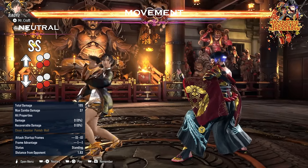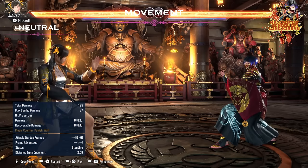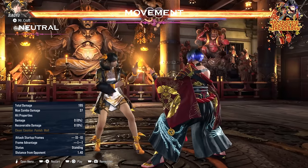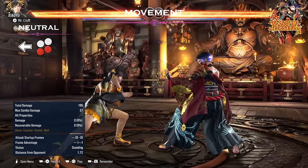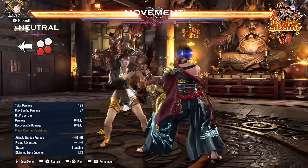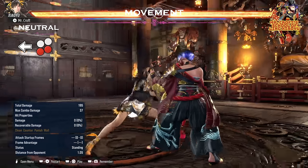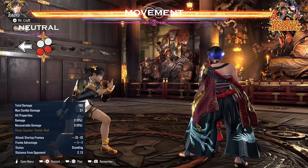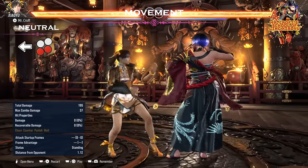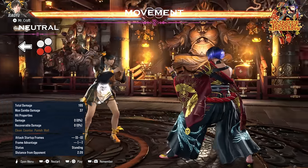We have up 3+4 and down 3+4, and then of course her stance transitions — I am going to count them as movement options as well. We have back 3+4 to go into raindance stance. As you can see, she is doing a small sidestep — a sidestep right actually. A lot of people don't know about that; she is not only turning around, she is actually doing a sidestep.